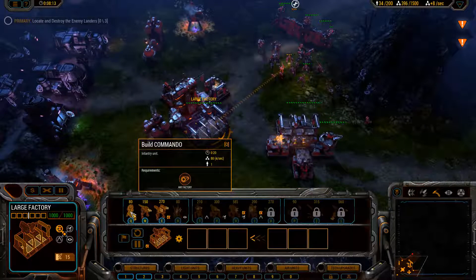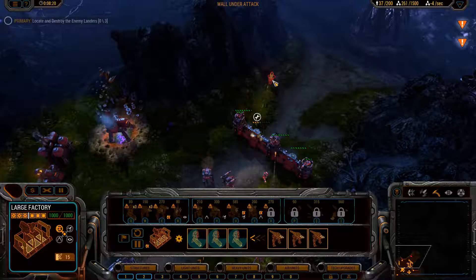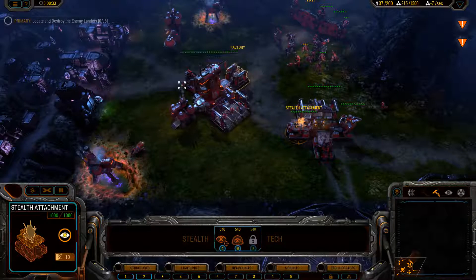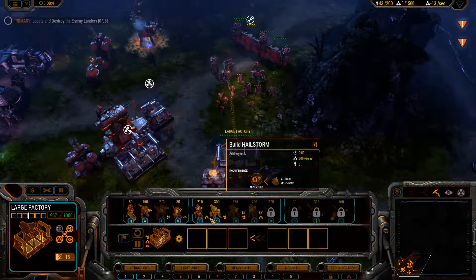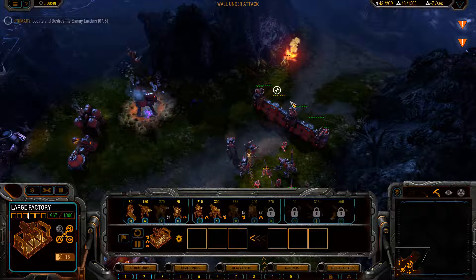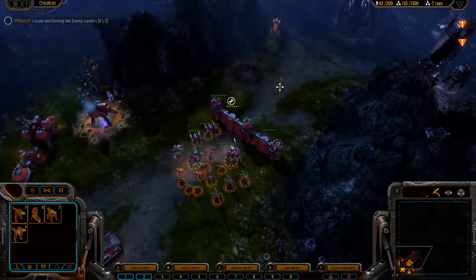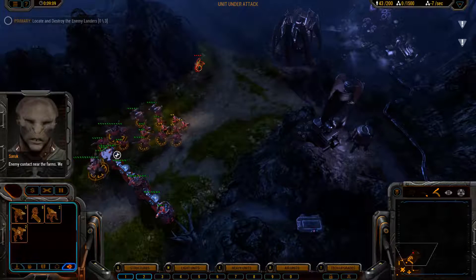Alright, let's go. New stealth unit. Sky cleared. Beginning artillery tech upgrade. Tank tech — this is what I would like. Beginning tank tech upgrade. Let's go in here and check from above. Enemy contact near the farms — we should clear them out.